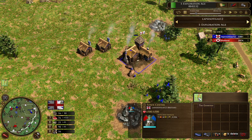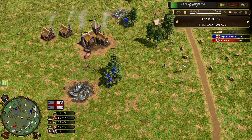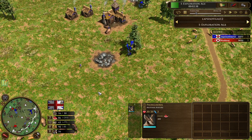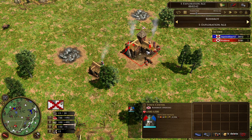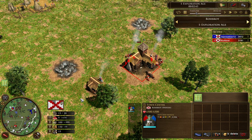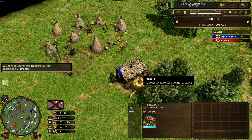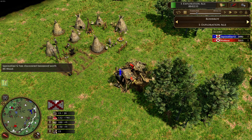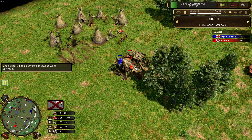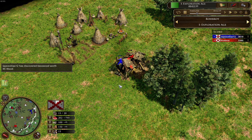He is going up with the governor, and now he switched most of his villagers to wood, also sending one over to herd in the pronghorns. Robrod is now also clicking up with the governor as well. And here we see a little fight over this 85 wood treasure — the British player gets it.